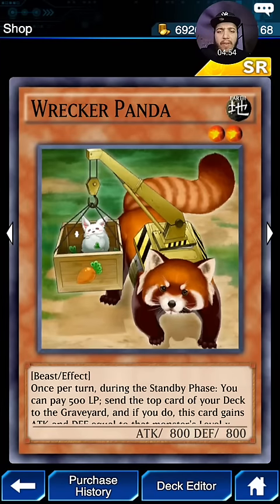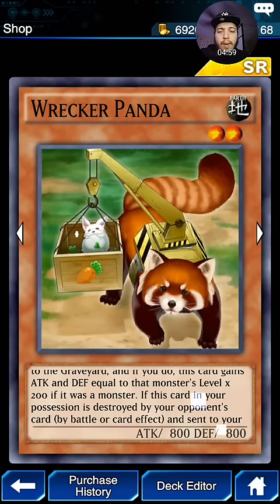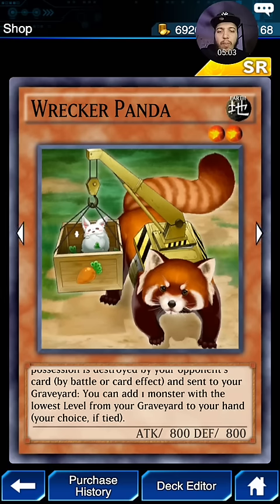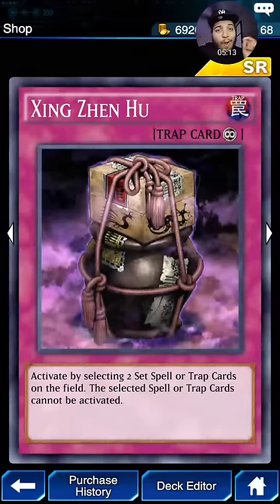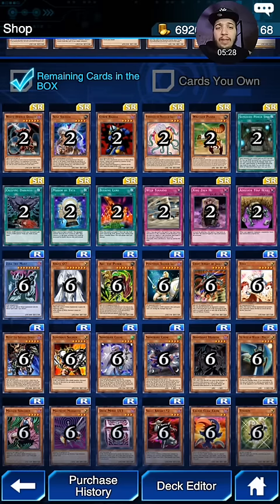Once per turn during your standby phase, you can pay 500 life points to send the top card of your deck to the graveyard, and if you do, this card gains attack and defense equal to that card's level times 200. If it's destroyed by battle and sent to the graveyard, you can add one monster of the lowest level from your graveyard to your hand. Seems pretty interesting — I don't know if I would run it to be honest. There's also a very old-school card that can put a lock down on your opponent's Mirror Walls and Spellbinding Circles. Definitely a very strong card — I would like to run that.